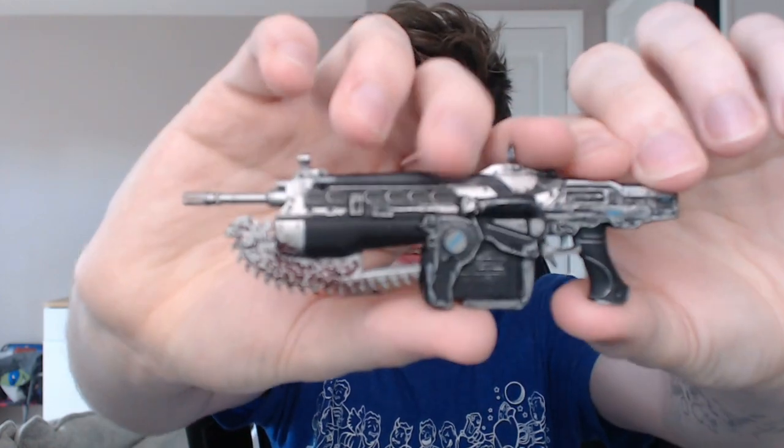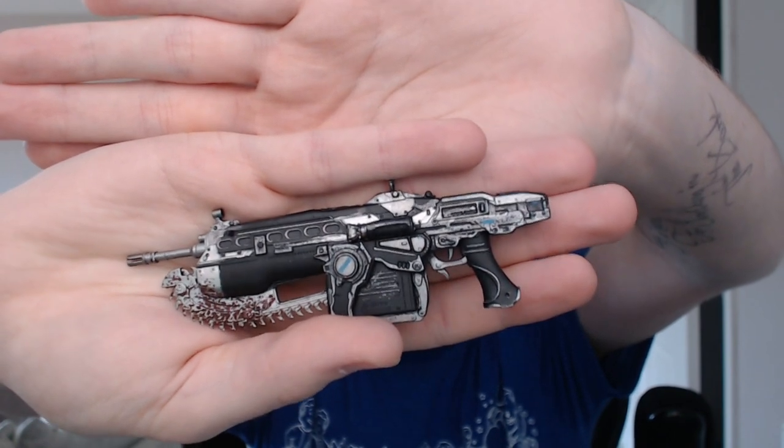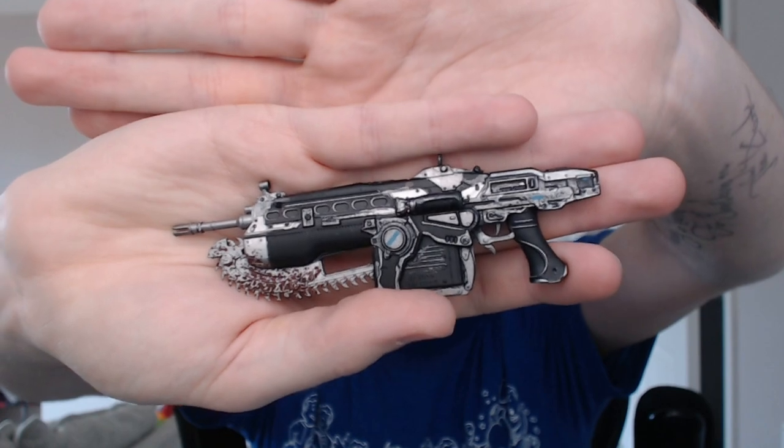Moving on, we do have a Gears of War item — I'm kind of confused whether this has ended up in this crate rather than the other one. We have a Gears of War 4 Lancer. Look at that — it's got all the blood on the chainsaw and everything. It feels pretty good, feels like it's not breaking anytime soon as long as my son doesn't get hold of it. It also comes with an awesome little stand you can put on your desk. Pretty darn cool.